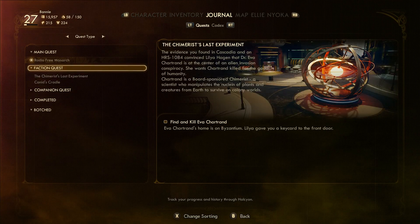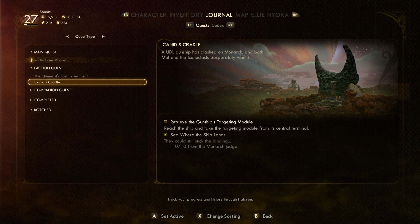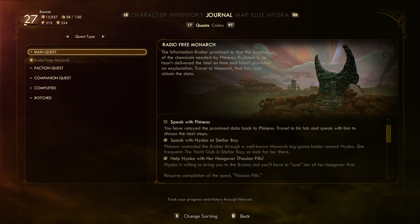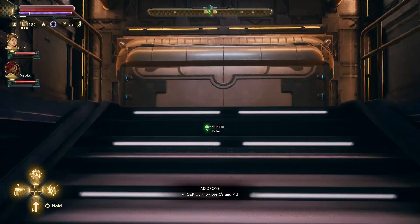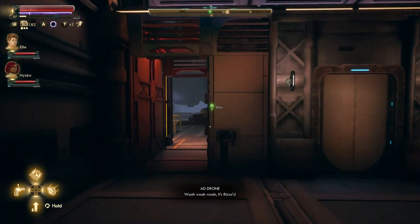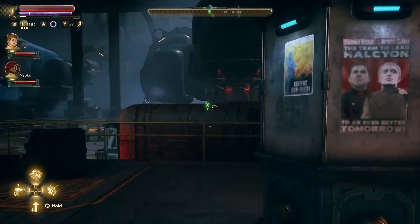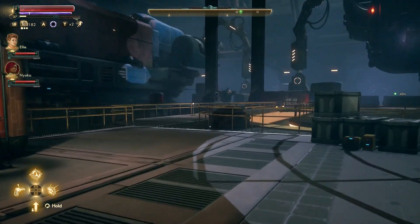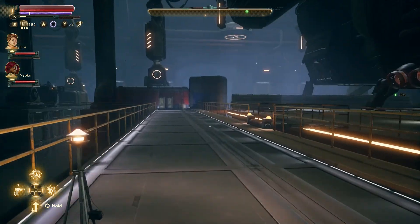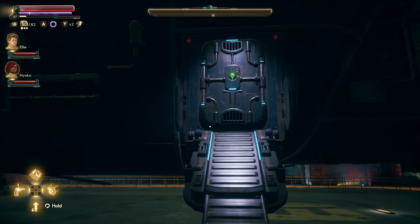I reckon we'll be doing Canid's Cradle next time. We'll be doing Canid's Cradle and I know what I'm leaning towards — I'll decide when I actually come to do it. So thank you for joining me as we stormed the space station. Lilia Hagen — she's hilariously absolutely mental. I'll be looking forward to doing more with that when we get onto Byzantium. We've already got at least two side quests worked out, so that'll be fun. Thank you for joining me — I do hope you've enjoyed watching. Join me next time when we go back to Monarch and decide who we're going to support in the struggle for power between MSI and the Iconoclasts. Thanks for watching, guys. Take care now. Bye-bye.